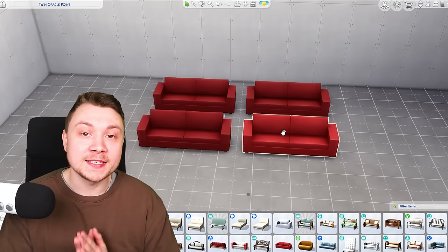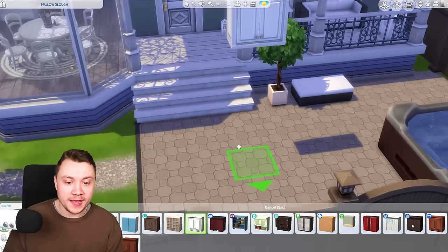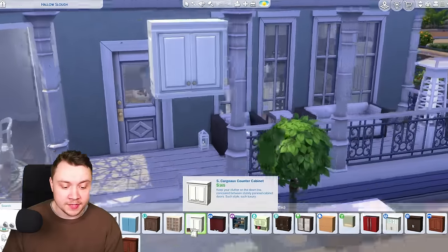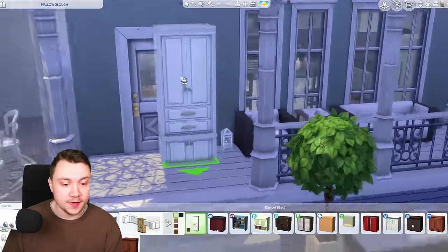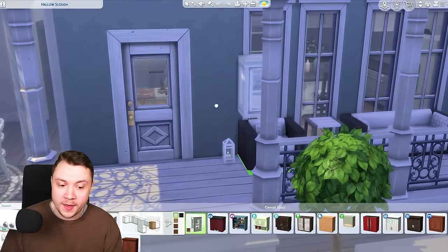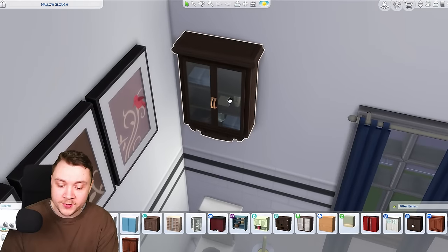So now we have the basics out of the way. Kitchen cabinets in the Sims 4 have a huge array of different uses other than just using them as a kitchen cabinet. To do that, we click on the color swatch button. Make sure automatic counter placement is off, and you have access to all of these different kinds of options, which can be used for a huge variety of different purposes.